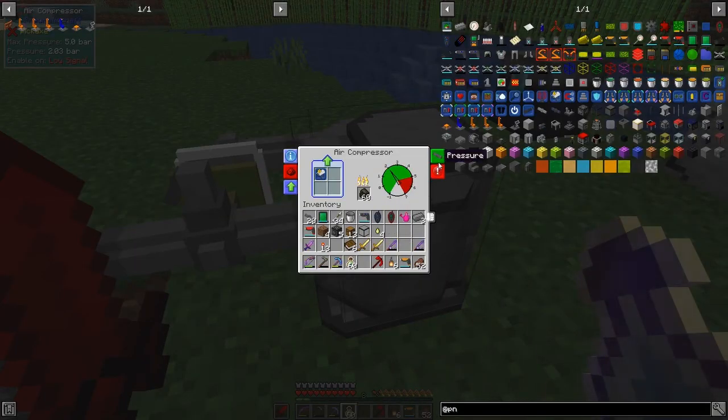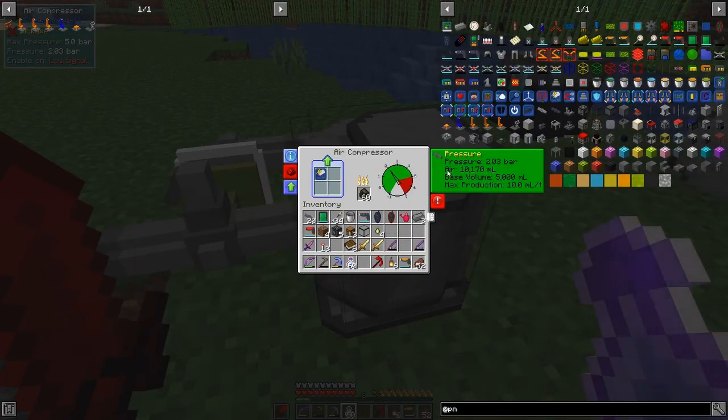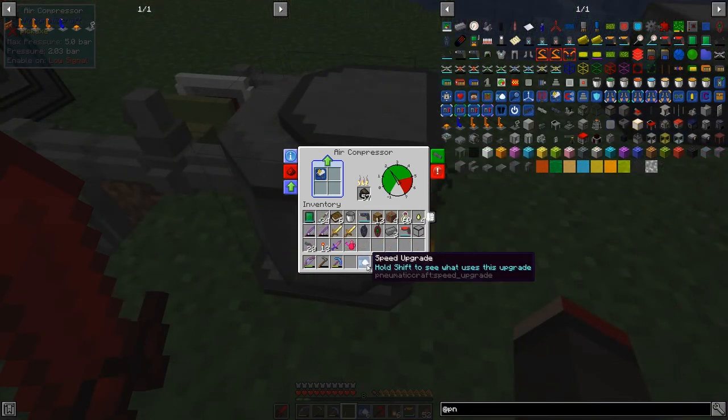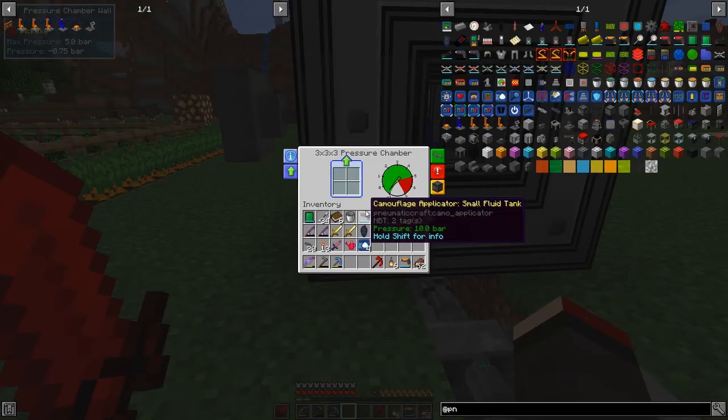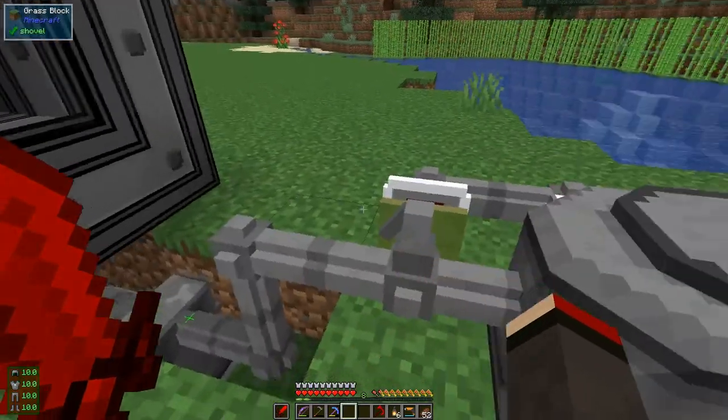Looking at the vacuum pressure - it's not going down or up, so we need to get some speed into this. I'll be back in a second with a speed upgrade. Adding two speed upgrades - that should make it go a lot faster. The pressure is increasing now, we want to get up to about five bar, and then that will drive the vacuum pressure down here. There we go - it's already done.